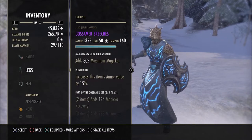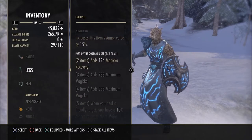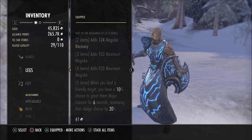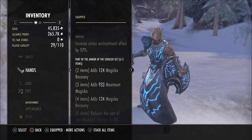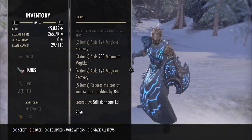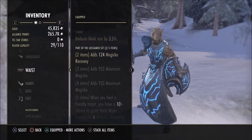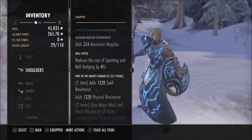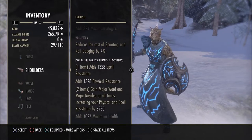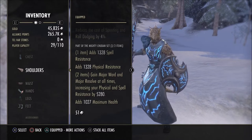For the legs, two-piece Gossamer — more magicka recovery, and having it reinforced helps. For the body pieces I have three Seducer, and for the sword and shield there's a Seducer piece, so when I switch to my resto staff I'll only have four-piece Seducer. The reason is that the resto staff reduces magicka cost for resto abilities anyway, but on sword and shield it costs more, hence needing five pieces. For head and shoulders I use the Mighty Chudan set — light armor with physical and spell resistance on both pieces, plus maximum health.